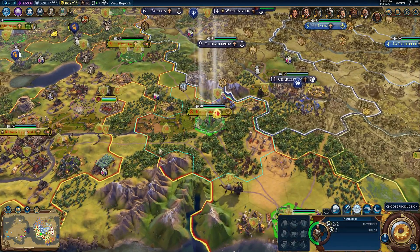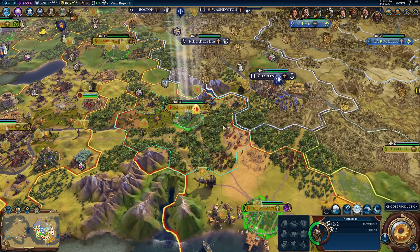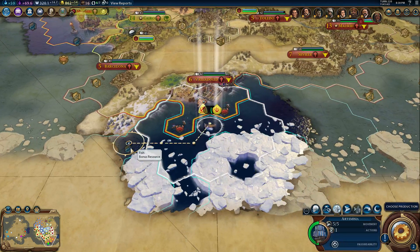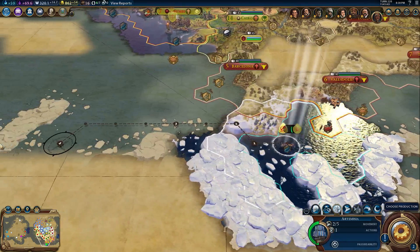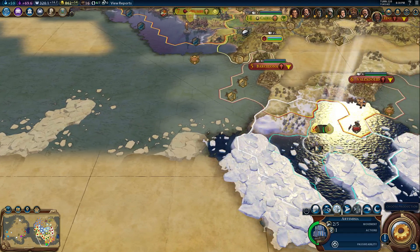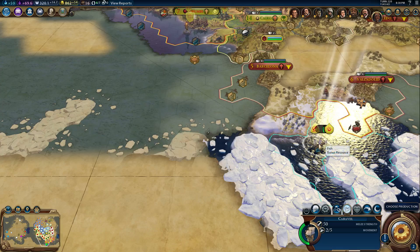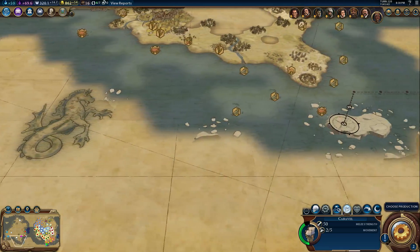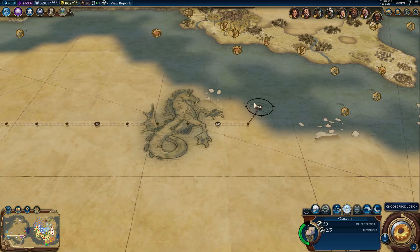I was going to build my little food triangle there. I need a mine — that's right, because I built that industrial area. So close, you could almost taste it. Now you've got to go the long way. You can't go that way. The general probably can, but the ship — Caravel, seriously? You know you can't go there. And you are going to fortify and defend that city.